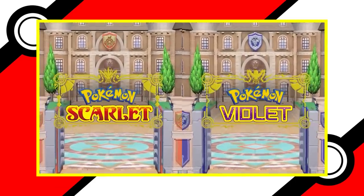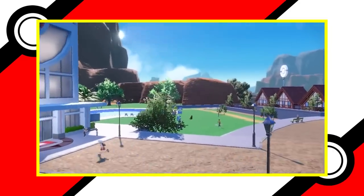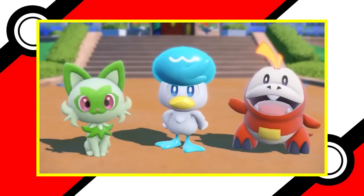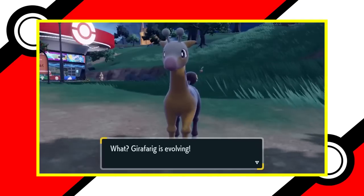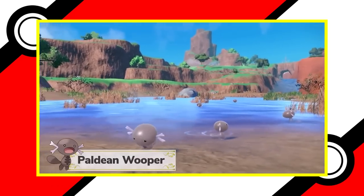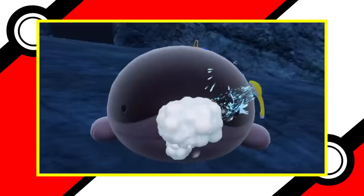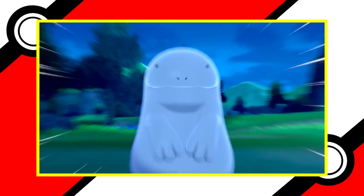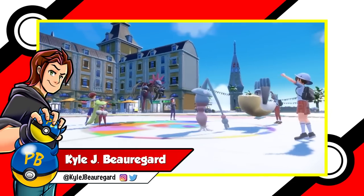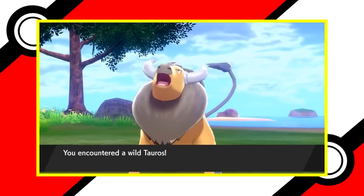Scarlet and Violet are the latest adventures through the ever-expanding world of Pokemon. They also introduce the 9th generation, meaning a new region to explore and new Pokemon themselves. While some older Pokemon obtain an evolution, many others receive regional variants or new forms, as well as quote-unquote old ones. Today we want to see how these alternate forms stack up against the original versions we were introduced to. I'm Kyle with PokeBinge, and this is Pokemon Scarlet and Violet Alternate Forms vs Original Forms.